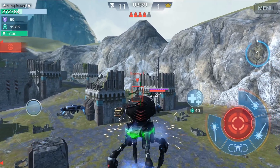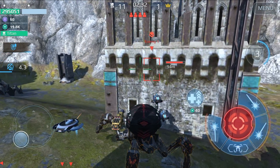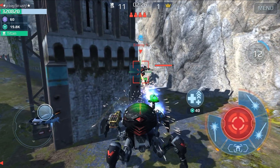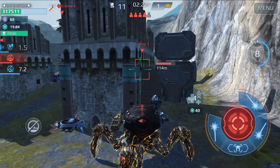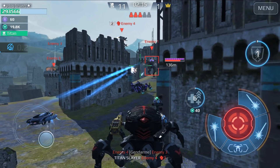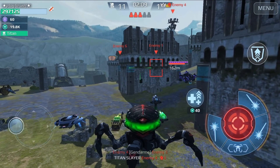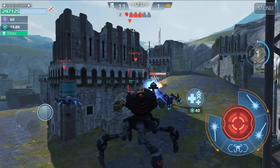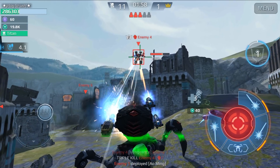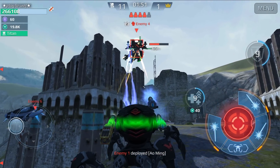The Heiress is using its shield — this engagement between me and the Heiress reminds me of the old Heiress meta, that cat-and-mouse play style. But the difference is there's a Titan right behind the Heiress. And guess what — the Titan steals my kill again. Enemy four, you are mine — it's a little risky here.